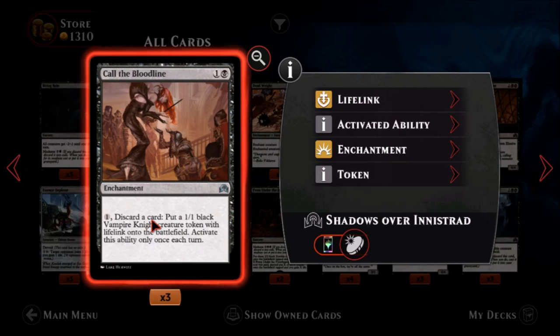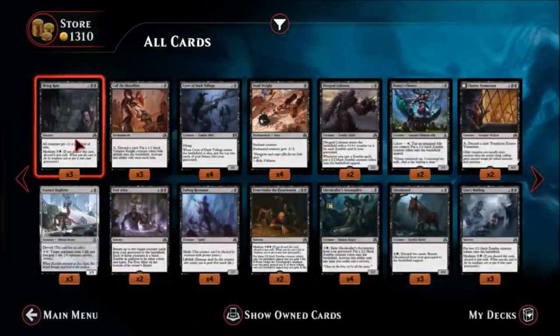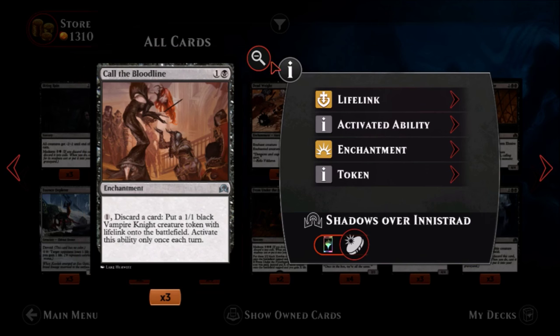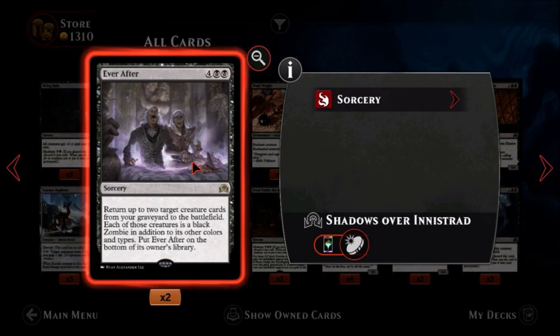Call the Bloodline — one black, one colorless, an uncommon enchantment. You pay one and discard a card to put a one-one black vampire knight creature token with lifelink onto the battlefield. You can activate this ability only once each turn. Discarding a card gets you closer to activating delirium, plus you can activate madness abilities right there. The vampire knight token has lifelink, which is nice — you can block and gain life. I like this card; it needs a dedicated madness deck but it could be really good.